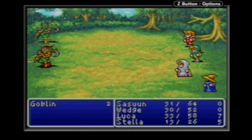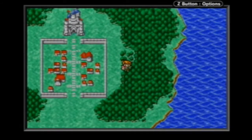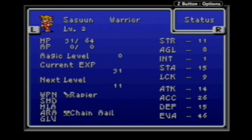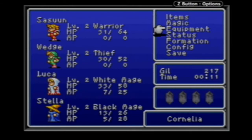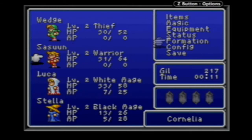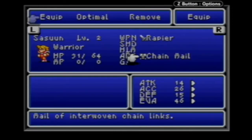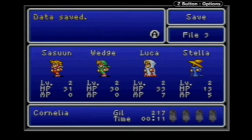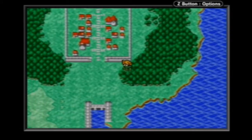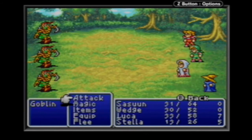Looking at your character: you can see 'next level 11 experience points,' currently the same for everybody. Under Formation you can rearrange your party. Under Equipment you can change gear if you find something while exploring. Of course you can always save — remember to save because if you get a game over you go back to the title screen. There are no checkpoints; it's all dependent on when you manually save.